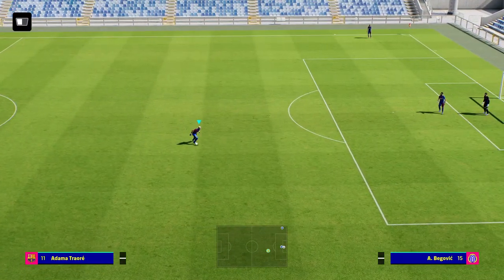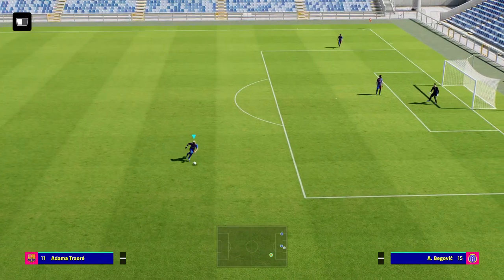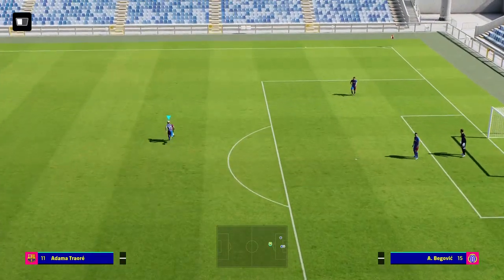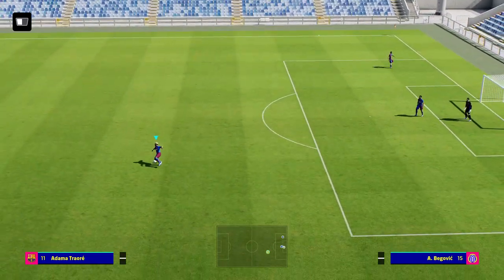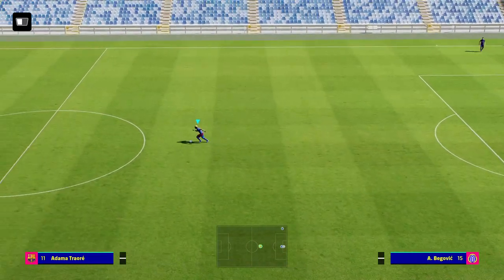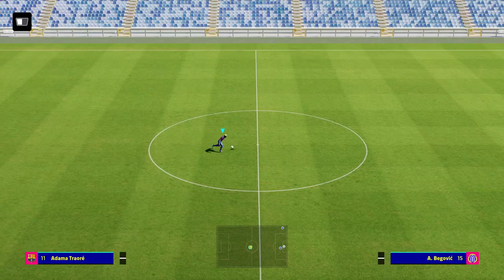Even though Adama is 90/90, Mbappe has that speeding-bullet motion and different running style. If you're playing against somebody online and thinking Romario looks like he's running at 99 speed when he's maybe 89 pace, that can be because of their player style, how they run, their dribble style, and animations. Most importantly when looking at a player, consider their acceleration and their speed.